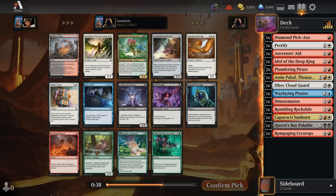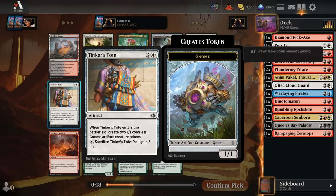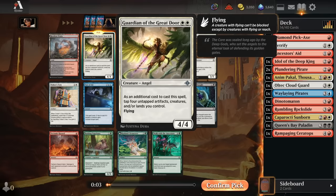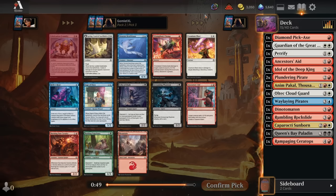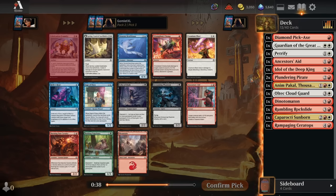Pack 2 Pick 2 — we have two really good options. There's the Guardian of the Great Door, a super sick finisher that's easy to cast cheaply by tapping untapped artifact tokens like treasures and creatures. Then there's the Tinker's Tote, which puts out three permanents off one spell, working incredibly well with our Caporakti Sunborn. Since the Guardian is an uncommon and a big finisher — the kind of thing we won't see as often — I'm going to take the Guardian over the Tote, though it's a little bit of a hard choice since Tinker's Tote is a card we could run multiple copies of.